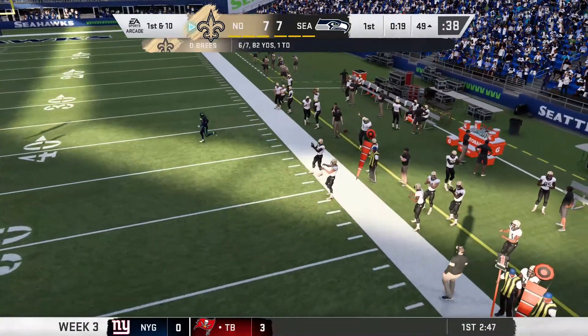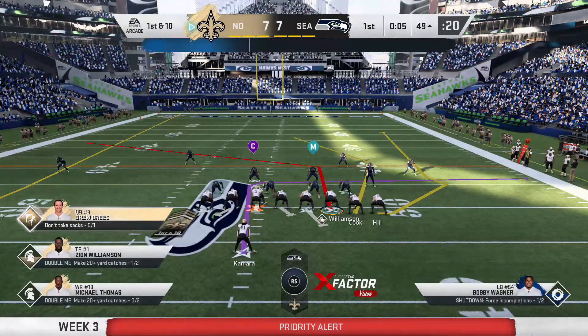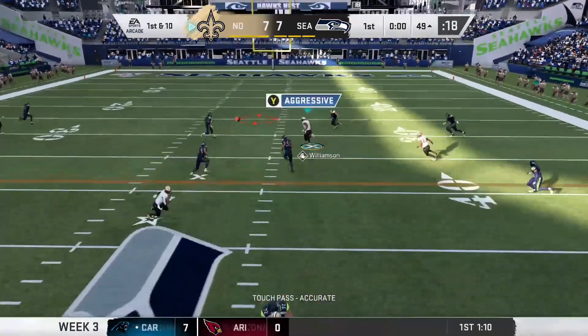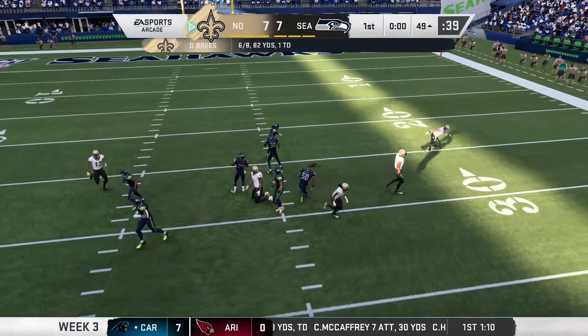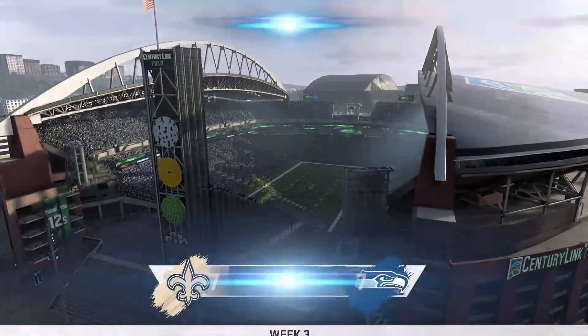The Seahawks did not answer back this time. Zion catches it on the sideline, gets his feet in, and takes it across the 50 on the first play. The game is still tied 7-7 heading into the last play of the quarter. Drew Brees throws — that was almost an incredible catch by Zion, but he got popped midair and dropped the ball.